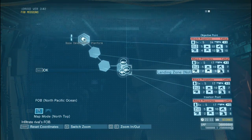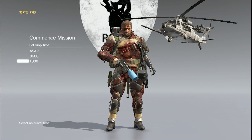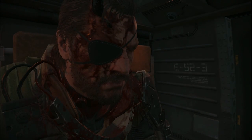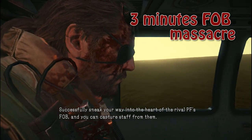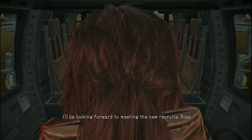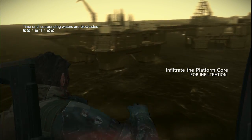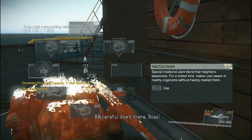Heading to FOB. Deploying. Successfully sneak your way into the heart of the rival PF's FOB and you can capture staff from them. I'll be looking forward to meeting the new recruits, boss. Be careful down there, boss.